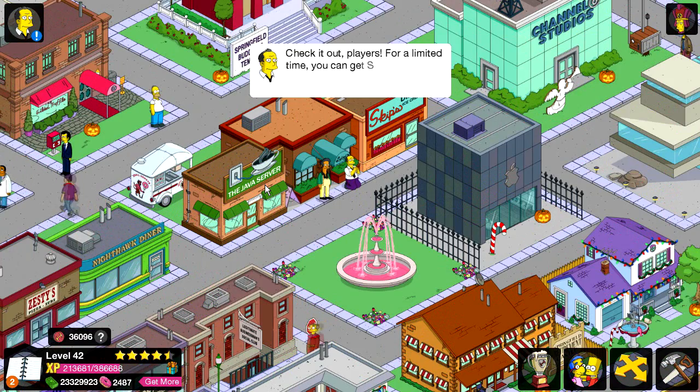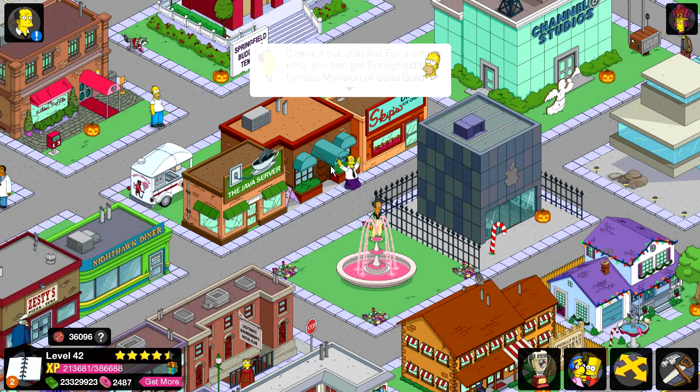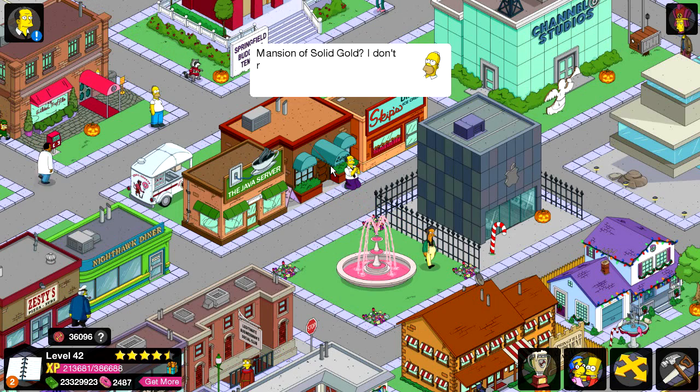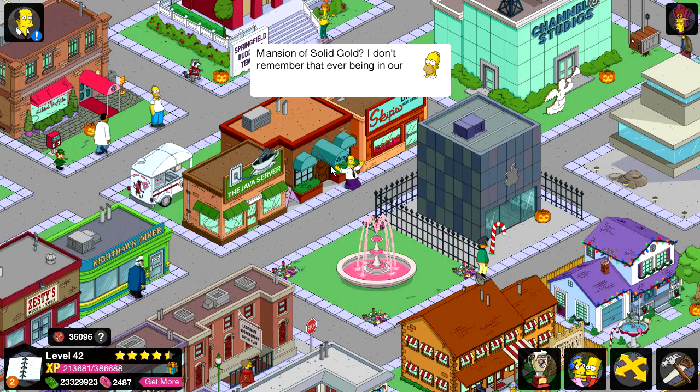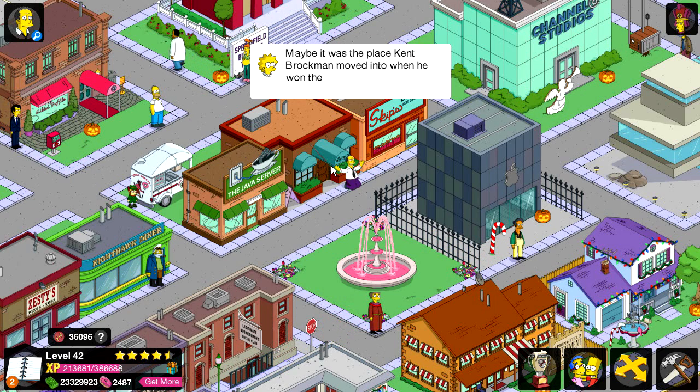Check it out players — for a limited time you can get Springfield's famous Mansion of Solid Gold. Mansion of Solid Gold? I don't remember that ever being in our town. Maybe it was a place Kent Brockman moved into when he won the lottery.